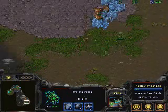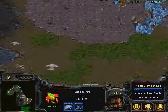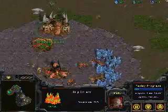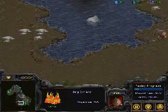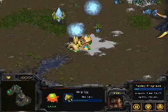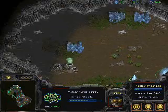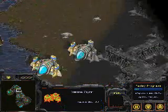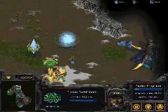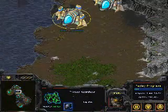SMI is gonna get this probe scout in, and he's gonna see — I'm assuming this was an overpool, definitely not a 12 pool — so an overpool with speed is what we're gonna be seeing from Machine, and just a standard Bisu build from SMI, if that is his real name. These speedlings are gonna see what kind of hell they can break, which is pretty much nothing.